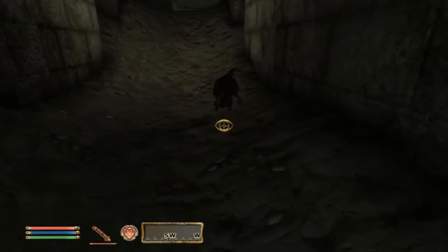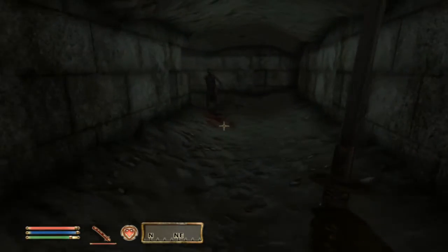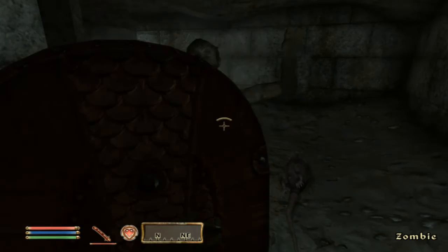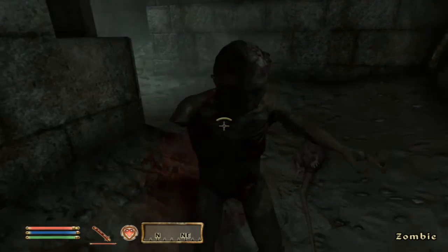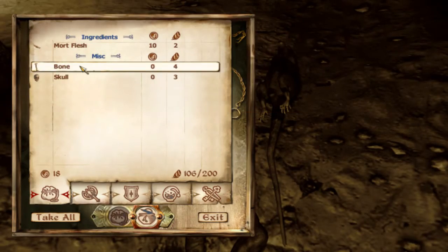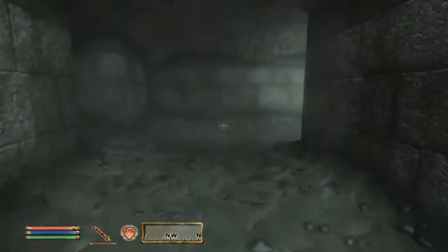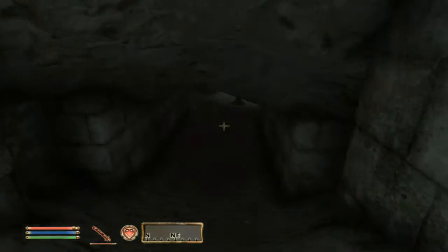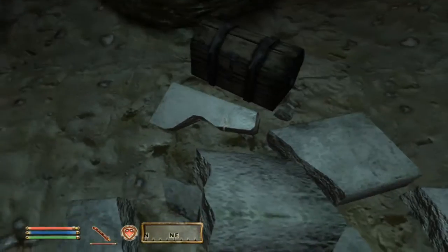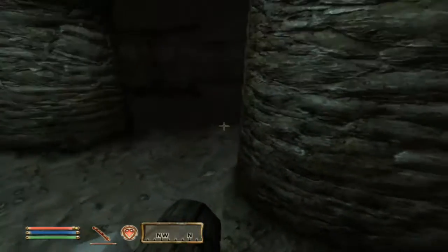Didn't even notice us. Oh, I hear a zombie. Fighting that rat and killing it. More flesh — bone skull, no thanks, useless. Let's keep on going forward. Let's see what's in here — a chest, and a rat. A dead rat.